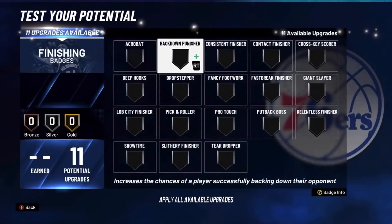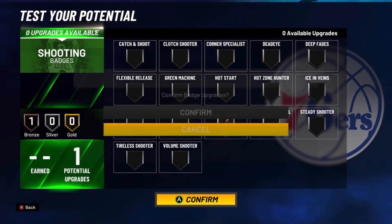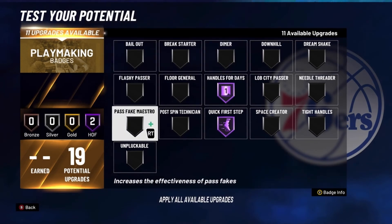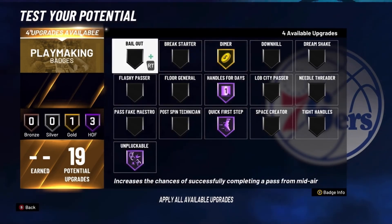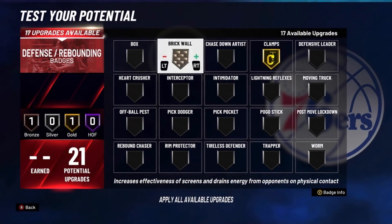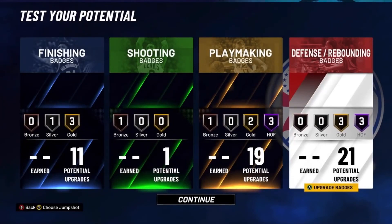Here are your badges. Finishing badges: Contact Finisher on gold, Consistent Finisher on gold, Slithery Finisher on gold, and Lob City Finisher on silver. For shooting badges: Range Extender on bronze. For playmaking badges: Quick First Step on Hall of Fame, Handles for Days on Hall of Fame, Dimer on gold, Unpluckable on Hall of Fame, Floor General on gold, and Bailout on bronze. For defense: Clamps on gold, Brick Wall on Hall of Fame, Rebound Chaser on Hall of Fame, Rim Protector on Hall of Fame, Intimidator on gold, and Box Out on gold. That is it — this is the Glass Cleaning Slasher build.